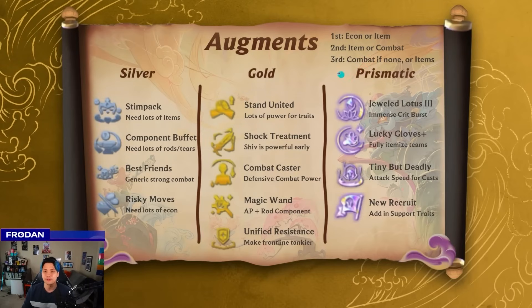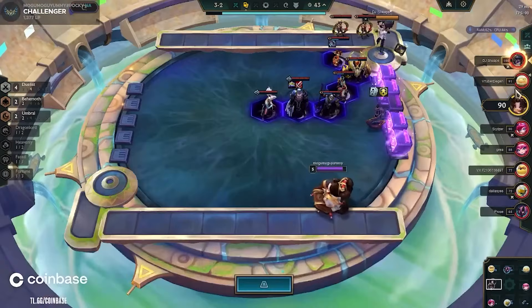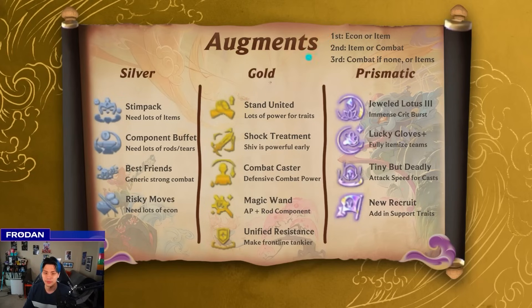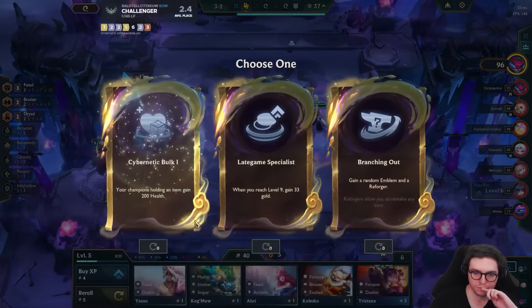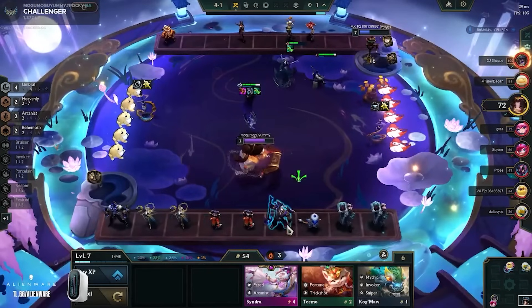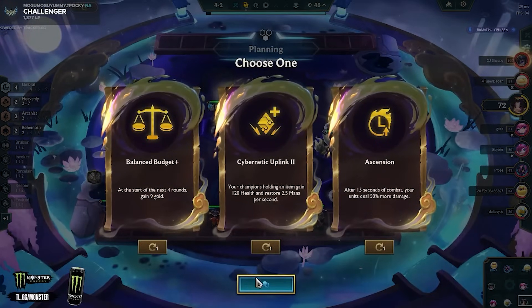In terms of augment philosophy, you generally always want to start the game by taking something like economy or items. Economy means things that give you a bunch of gold so you can hit level eight with resources and roll a ton for four costs. You can also take an item augment — things like Shock Treatment can be really good and snowball your tempo. On your second augment, think about taking a combat augment if you can. Otherwise, another item-based augment, because in the mid game you ideally want a three-item Zyra plus two-item frontline. On the third augment, take a combat augment if you haven't had one already, because it's going to be hard to outscale with no combat augment. If not, items are usually safe — you might hit really good ones like Lucky Gloves.